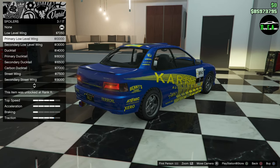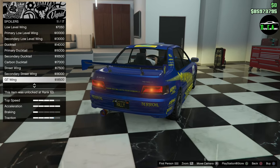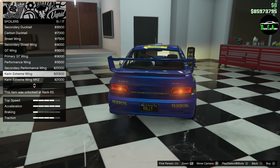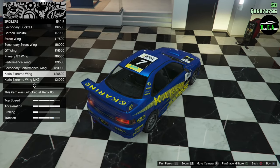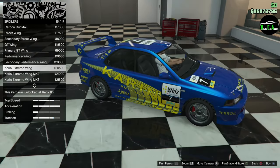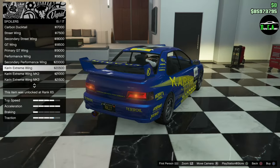Rear spoiler — you've got a low level wing, primary, secondary, ducktail, and all different spoilers. A ducktail isn't really ideal for a Subaru — they're known for big spoilers and they just look cool. There it is: the extreme wing. That's as close as you're going to get to the real ones. I love that. Extreme wing Mark Two — I can't really tell the difference between that and the standard one. Mark Three is the carbon version. You can see the traction bar increasing, so I'm going to put the standard extreme wing on there.